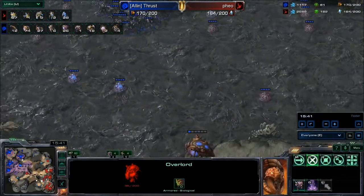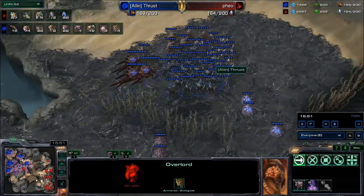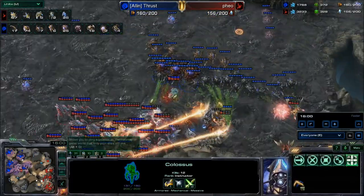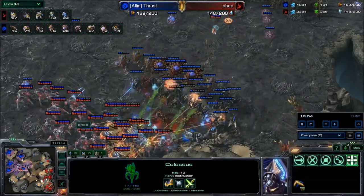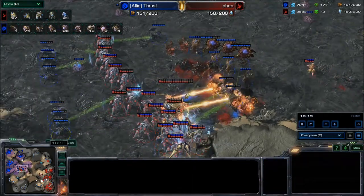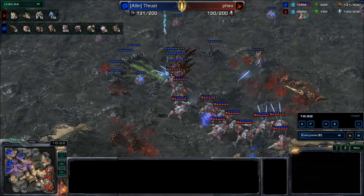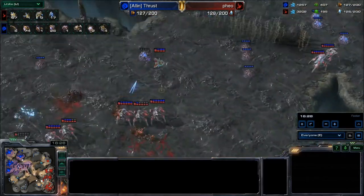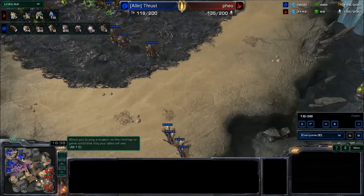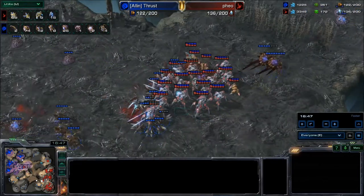An overseer gets out of there scot-free and sits up to keep vision. The army is finally ready to move out — three corruptors going back and forth, not sure if he wants to engage. The army joins up with the hydralisks and looks to engage now. The corruptors go to work on the colossi — first colossi goes down. Roaches surround on the back side, second colossi goes down, but it was a fairly even engagement and basically both armies are wiped. Feel has reinforcing stalkers — playing a pretty decent game, keeping his opponent at bay. Thrust may want to tech up to ultras but is being pressured hard.